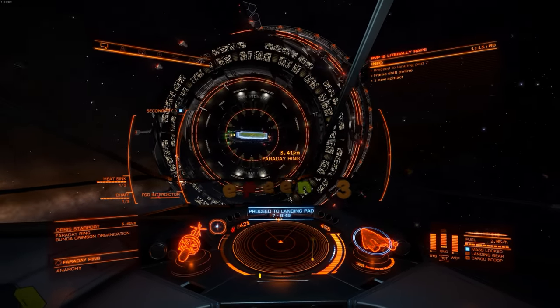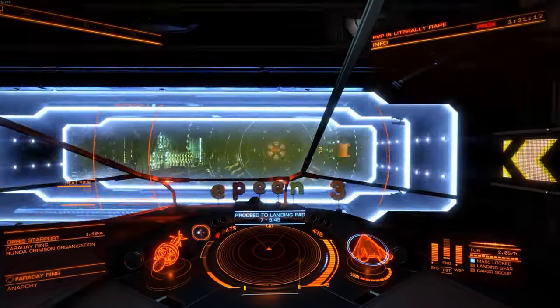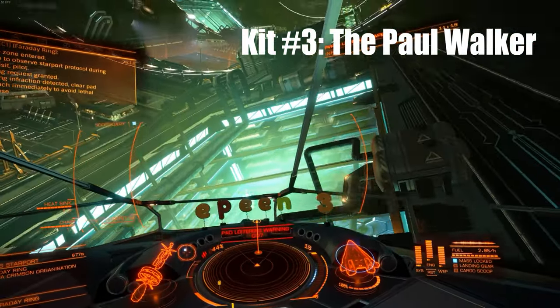You'll be going so fast and so furious that the spoiler will generate so much downforce that your ship may spin out of control. So if you've ever wanted to be Space Paul Walker, this is how you do it.